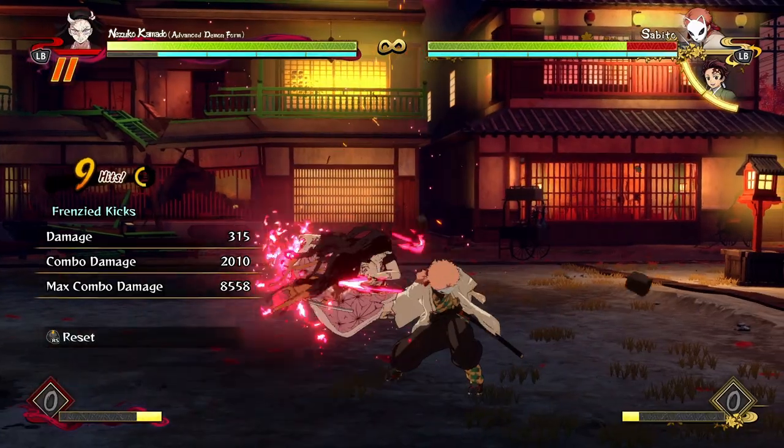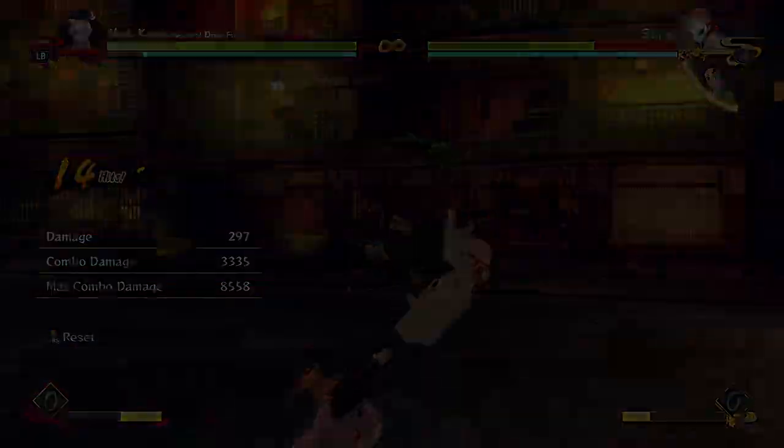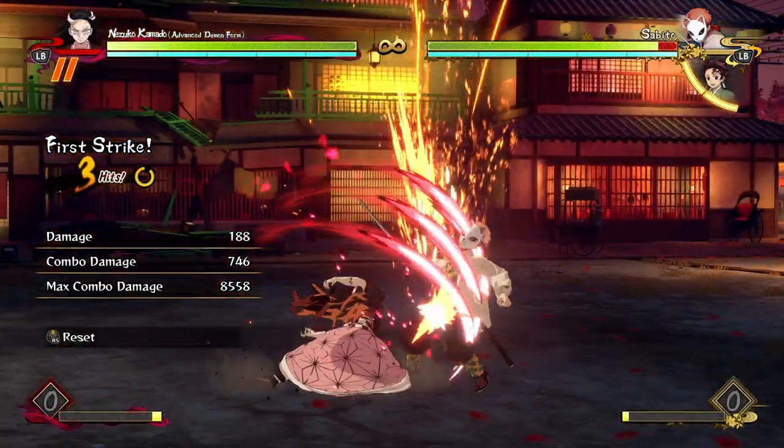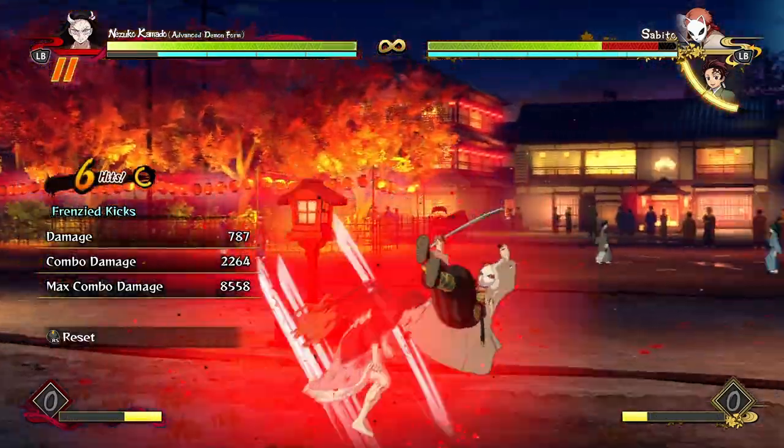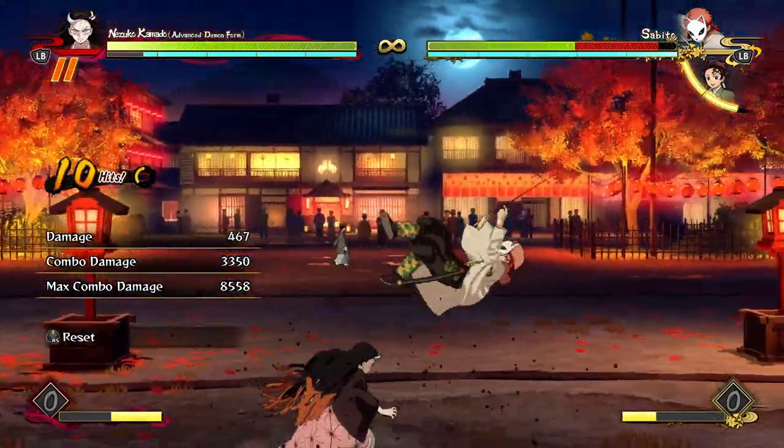Even if you just do a full attack string and you realize you're kind of close to a corner — boom, just do this. And if you realize you're already close to a corner, you can just do a few hits into it. It's ridiculous how freeform she can be.